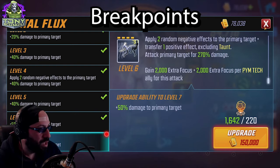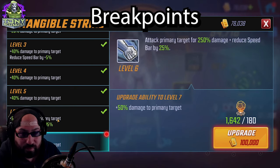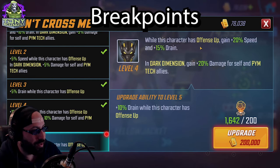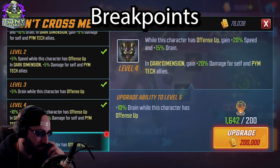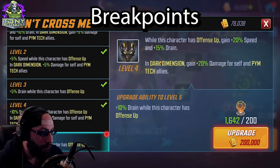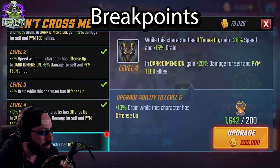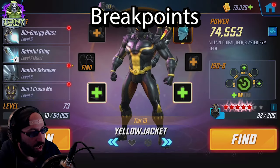For Fatal Flux, the tier four just increases damage by 50%. I like damage on my damage characters, but 50% is not a huge number. I prefer tier fours that change what the ability does rather than just a small damage bump — I don't think it's relevant to make her do a little more damage. For Strike, it's also just a little more damage, but the reduced speed bar by 25% is already available at level six, so not really worth it. Moving to Yellow Jacket's Don't Cross Me: while this character has offense up, gain 20% speed — at tier four it goes to 25% drain.